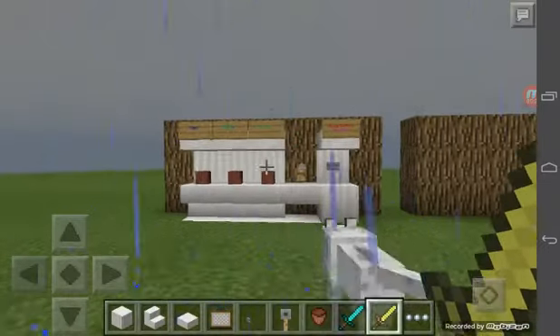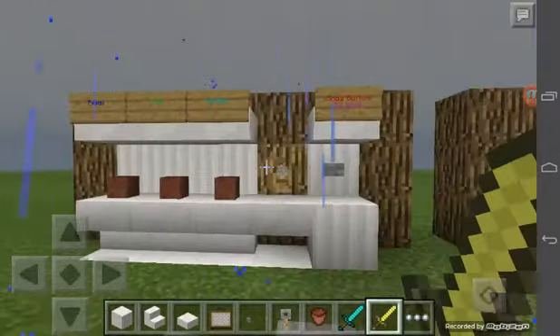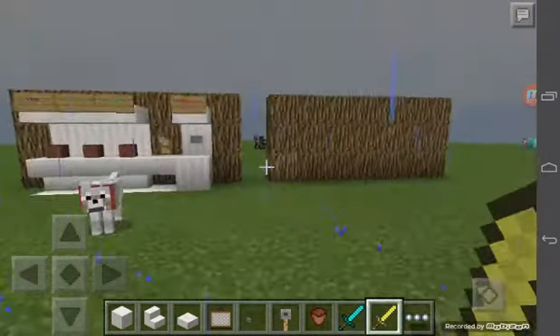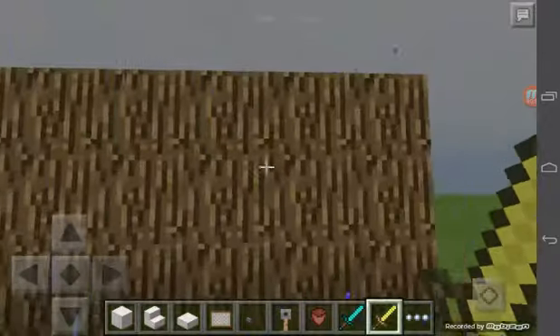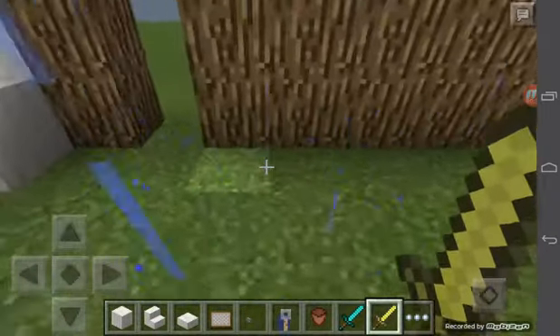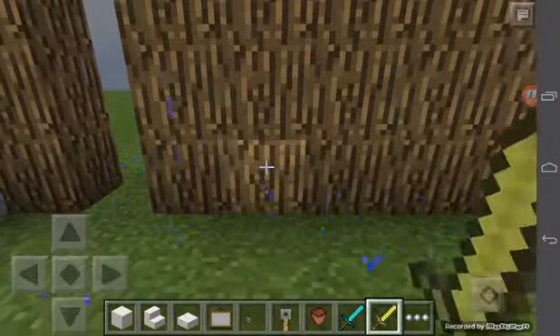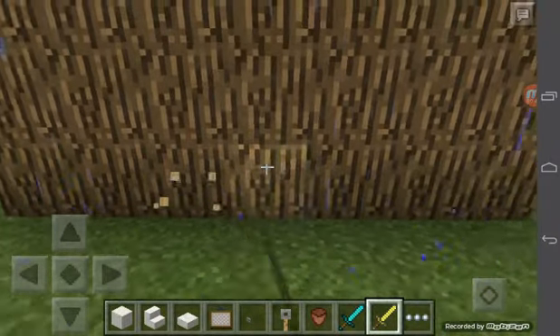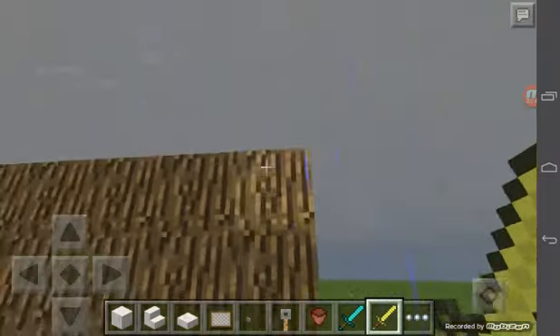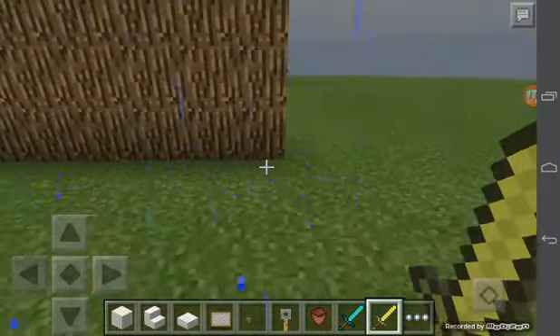I'm gonna show you how it looks like, then we will start to build it. This is how it looks — it's really easy and simple. I've built the wall just like this. If you want to build it like me, here it is: one, two, three, four, five, six, seven, and up is three.